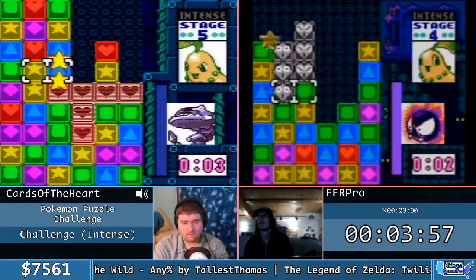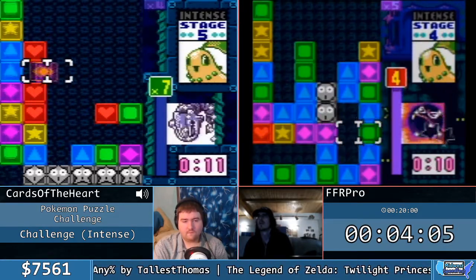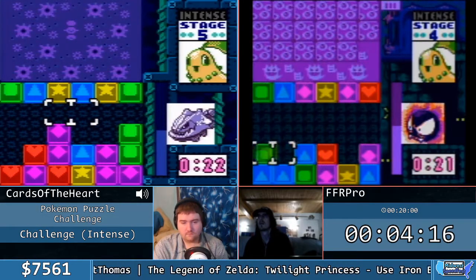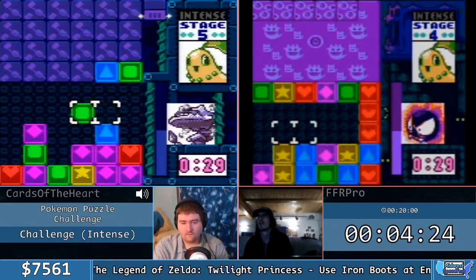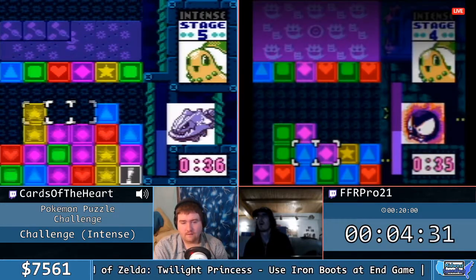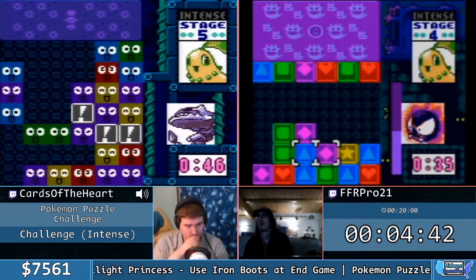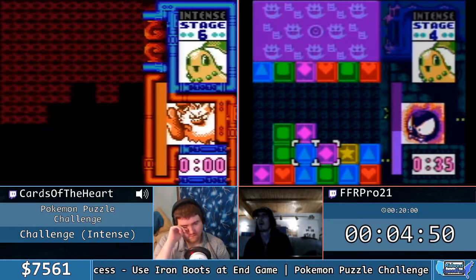Now that I've laid out the basics, I can try to focus on what FFR Pro and Cards are up to. Cards is a stage ahead, going against Jasmine in Gen 2, and FFR Pro is going against the ghost guy. This game is based on the second generation of the Pokemon series. Cards sent over his initial attack and is now going to try to chain off the garbage long enough to knock out Steelix's health in one fair go. You can see scroll on is really helpful — he was able to do a lot more damage and take out Steelix in 46 seconds.